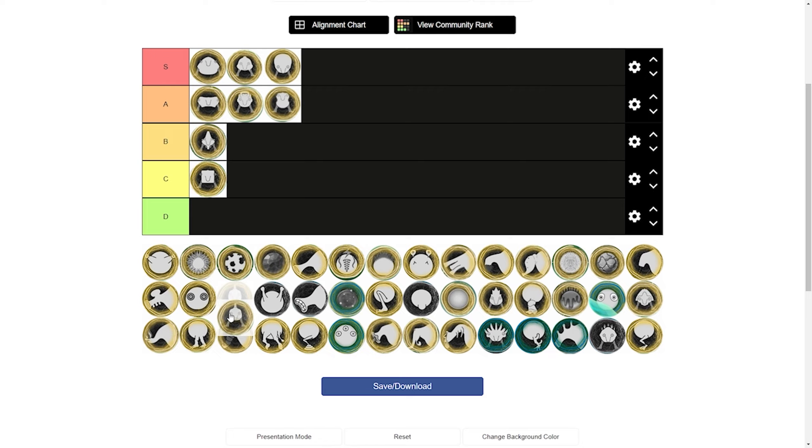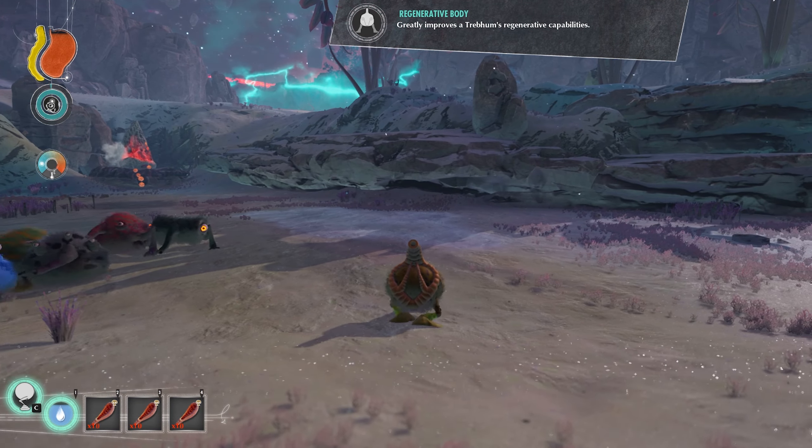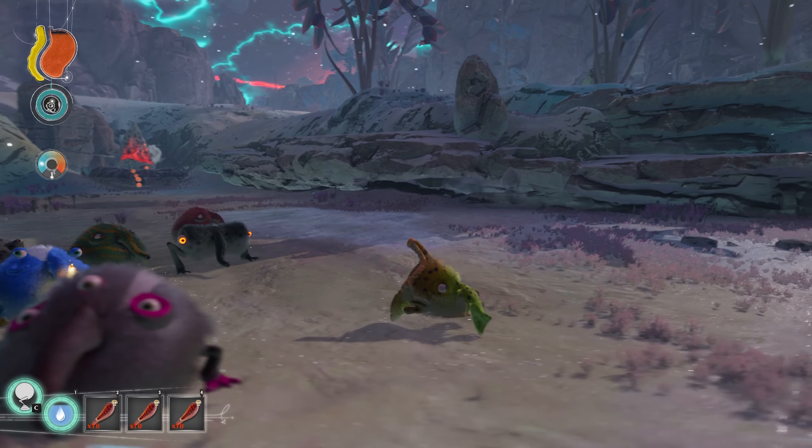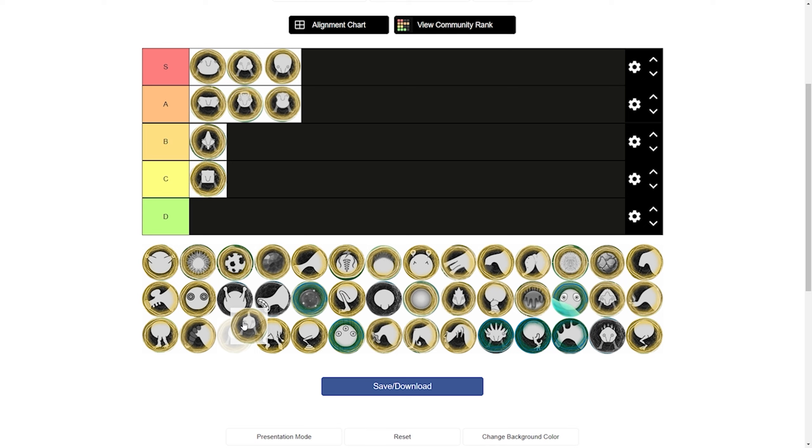The regenerative body looks cool, but I haven't found its effect to be that powerful. Sure, it regens health a bit faster, but if you need health it's better to go for the plated body. So I will put this in C tier.